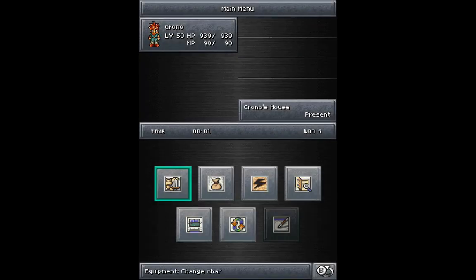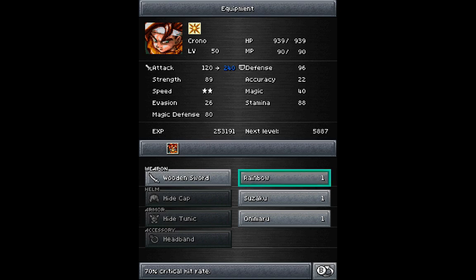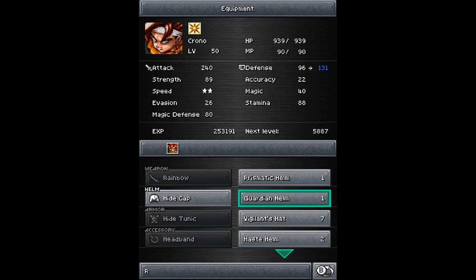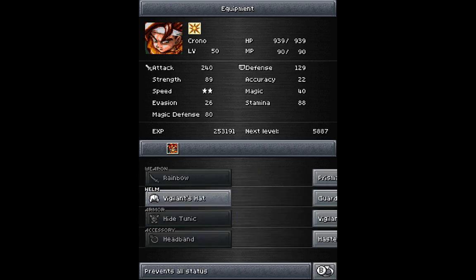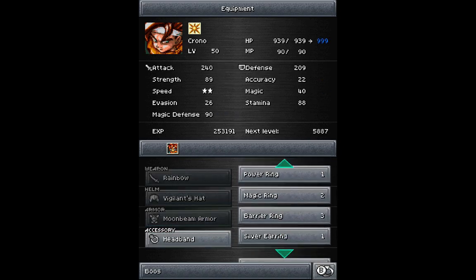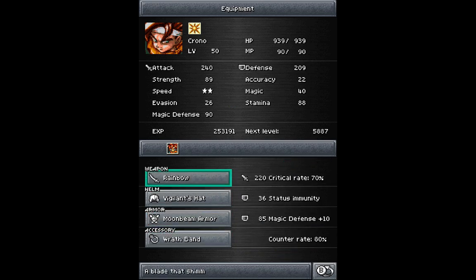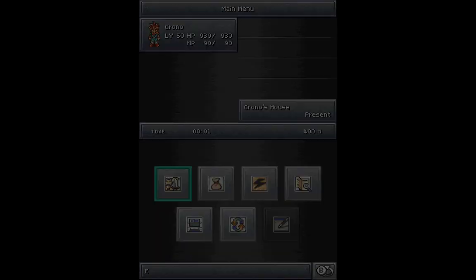If you go to the menu, check this out — Chrono's at level 50. That's really cool. Unfortunately, our money doesn't transfer over, but all of our equipment from before has been carried over. So we can equip the Rainbow, a Vigilance Hat, Moonbeam Armor, and the Wrath Band. Basically, Chrono is now just as good as he was when we defeated Lavos the first time. That's very cool.